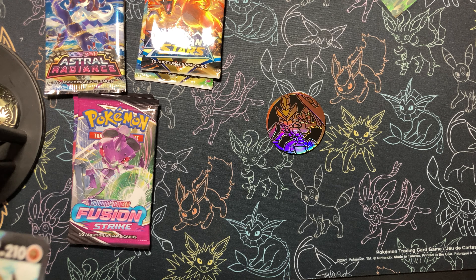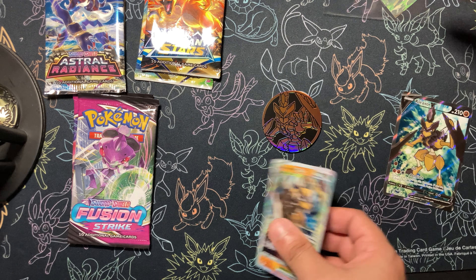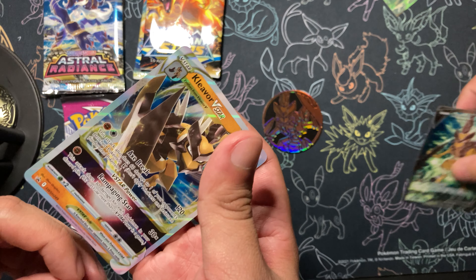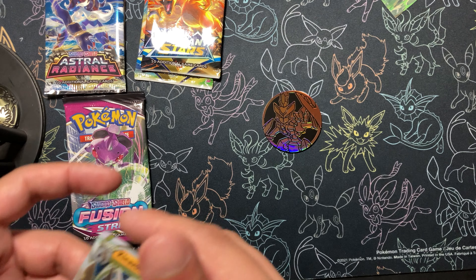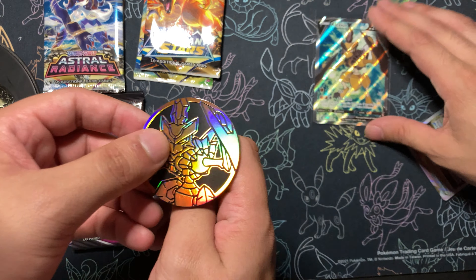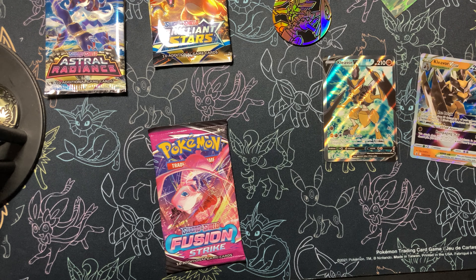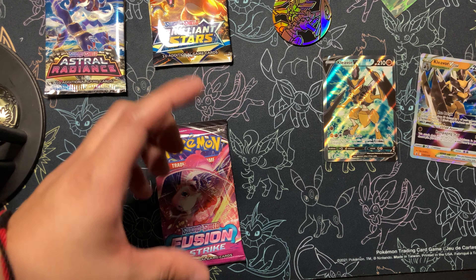I just got a whole bunch of jumbo cards, let me see these bad boys real quick. I like Cleaverb — I mean obviously I like Scissor better, but he's a good second evolution. Heads — we get all charged hearts, even some packs he's not in. I like how this card looks; that's the reason I bought this, that card and the pin. I gotta start putting these pins on my binder.